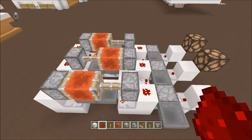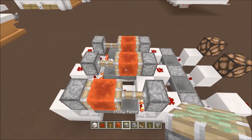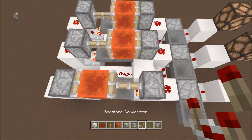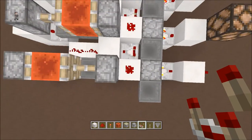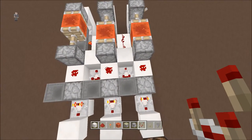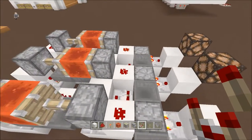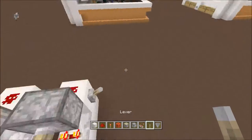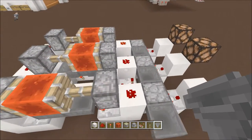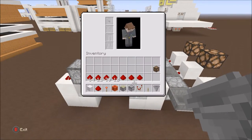You're going to need four torches — that does not include the outputs, just the actual clock itself. You're going to need three redstone blocks, six sticky pistons, three droppers, and eight comparators — not counting the outputs.